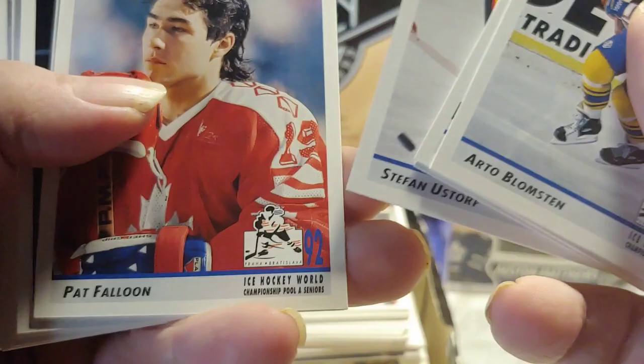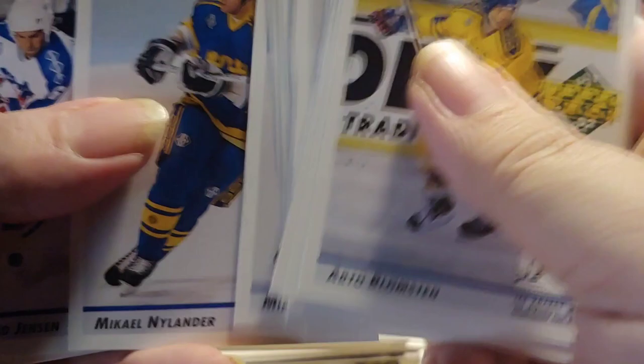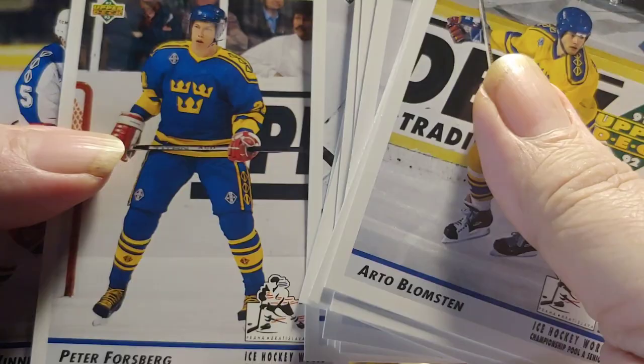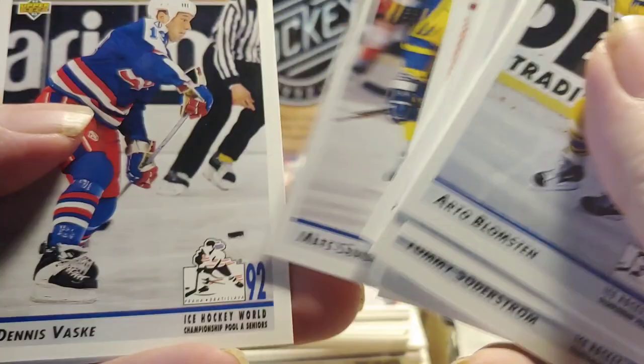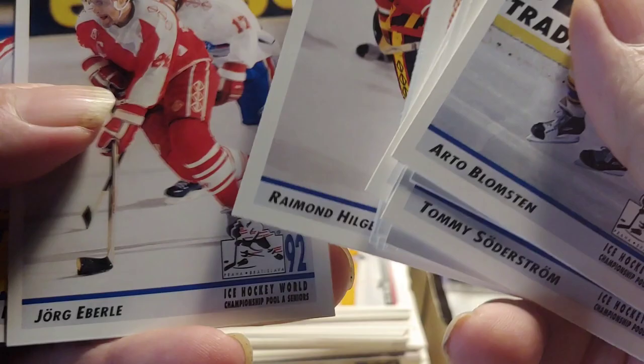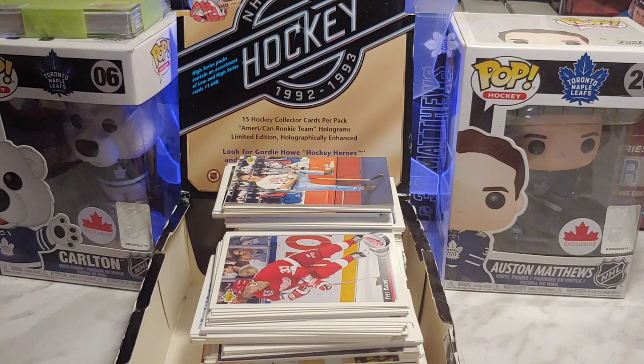Then we got these ones from the ice hockey world: Arto Blomsten, Chris Winnes, Soderstrom, Jensen, Trevor Kidd, Ullldorf, Pat Falloon, Hagan. We got a checklist. Michael Nylander again — William Nylander's father. David Jensen, Soderstrom, LeBlanc, Peter Forsberg another rookie, Chris Winnes, Blomsten, Joe Sacco rookie, Mats Sundin rookie, Dennis Vaske rookie, Hilger, Jorg Eberle, Ernest Kopf. Another checklist, Hagan, Pat Falloon.